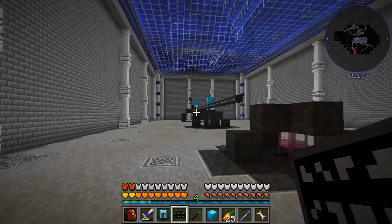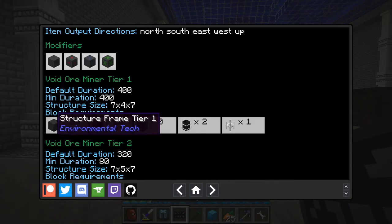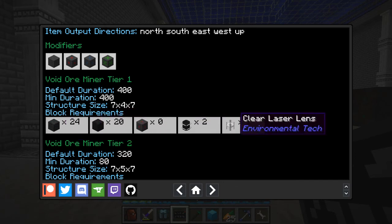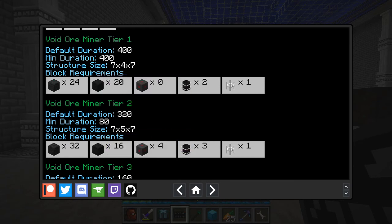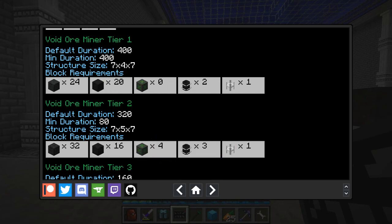Now we need to look real quick at the recipe. Here's our tier 1 miner that we had set up previously: 24 structure frame tier 1s, 20 structure panels, no modifiers, two laser cores, and a clear laser lens or whatever color you want. Here's the tier 2. It requires structure frame tier 2s, actually fewer structure panels — 16 instead of 20 — then four modifiers of some kind: either speed, accuracy, luck, or null. And then one more laser core, and again just a laser lens.